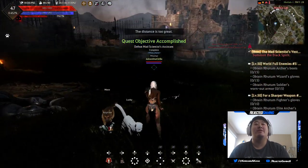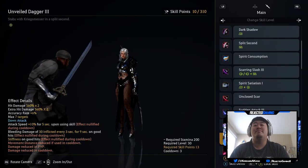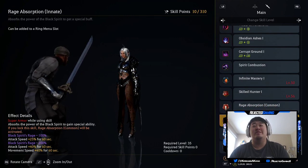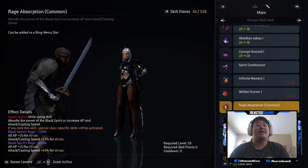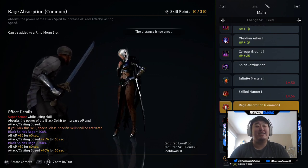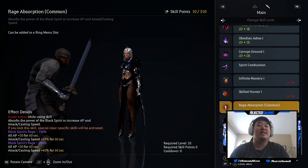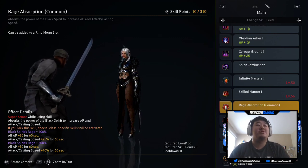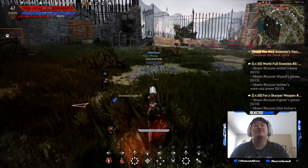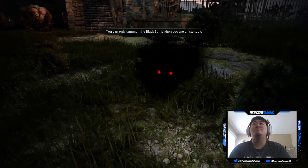At 100 it's a lot better but I don't have 100 because I was testing it out. So it's this Rage Absorption thing - it absorbs the power of the black spirit to increase AP and attack/casting speed. At black spirit rage minus 100, it's all AP plus 30 and attack/casting speed plus 25 for 60 seconds. At 200, it's all AP plus 50 for 60 seconds and plus 40 attack/casting speed, which is kind of crazy. That's going to be the buff I use on this character.